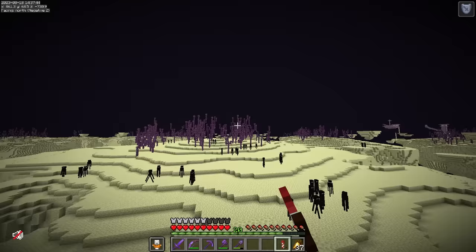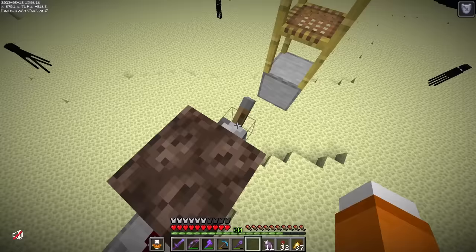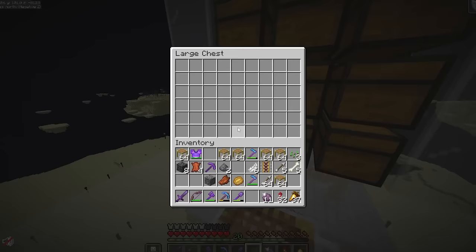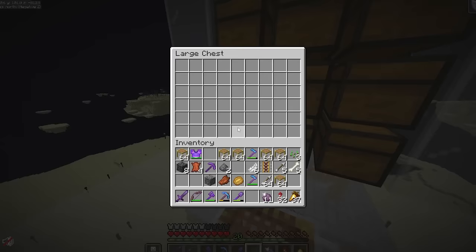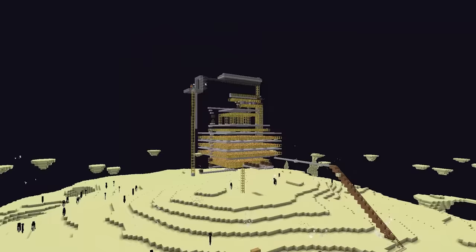So if you haven't guessed already, we're going to build a Shulker farm. And... kapow! That sounded way cooler in my head. Now if we turn the machine on and check this chest, we should start to see some Shulker boxes. Yes! Thank god it's working. Now let's just AFK this thing for like an hour.